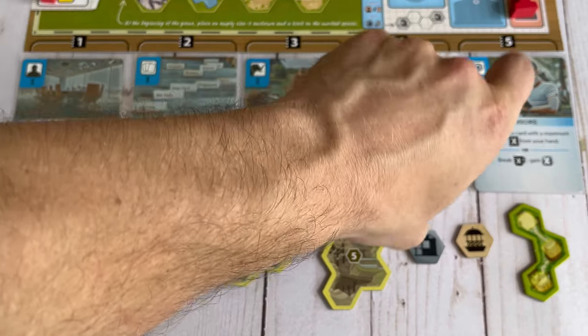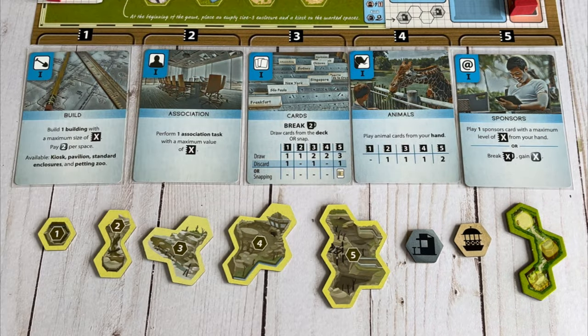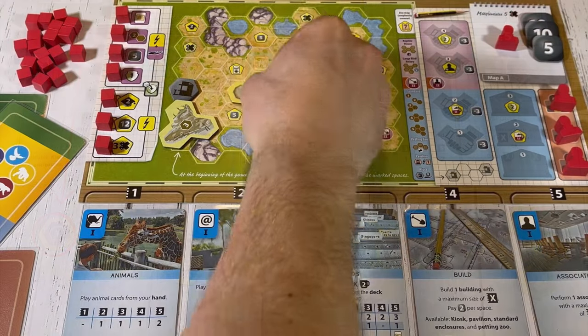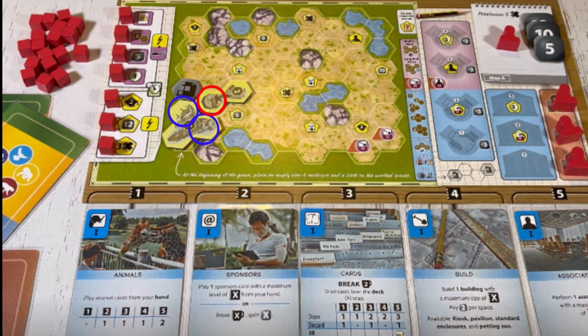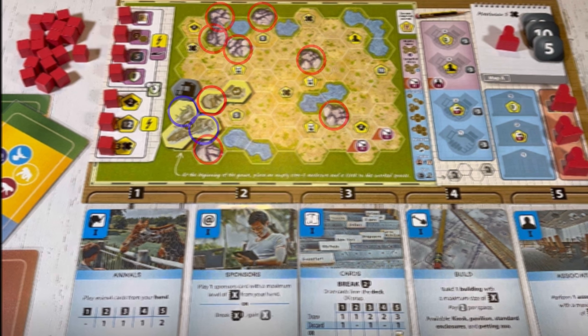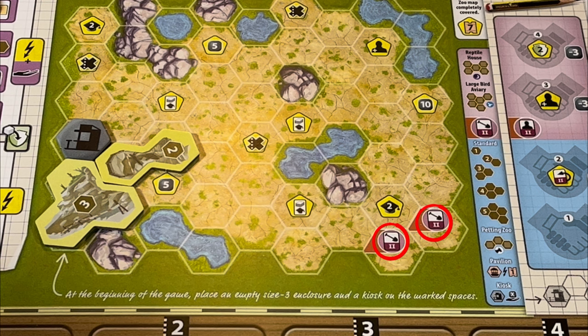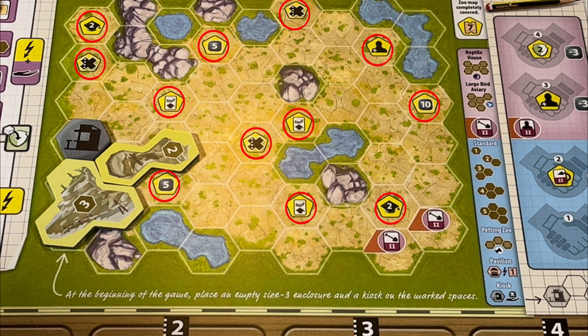Remember, once an action card is chosen, it's placed on the one space underneath the zoo board, moving each other card up one space. So if you were to choose the build action again on your next turn, only a one space building could be chosen. After a building is selected, it's placed on that player's zoo map. Buildings must be adjacent to at least one previously played building, may never be placed over a rock or water space, and may not be placed in certain locations until your build action card is upgraded. If a building is placed over any yellow icons on your zoo map, claim the corresponding reward listed.